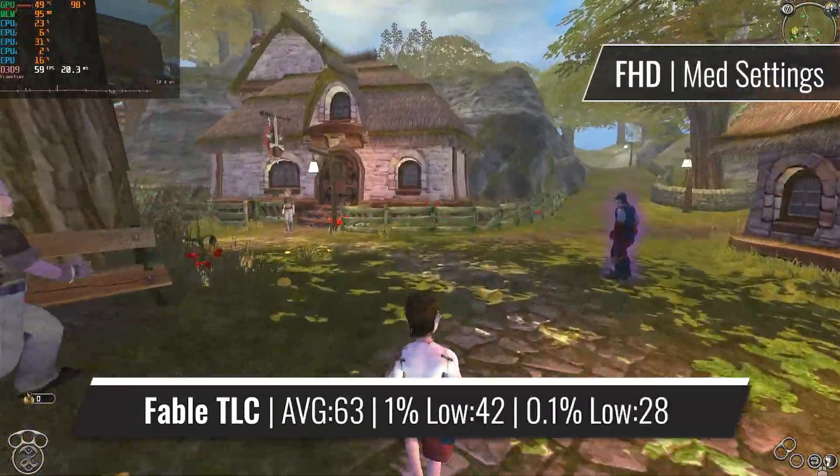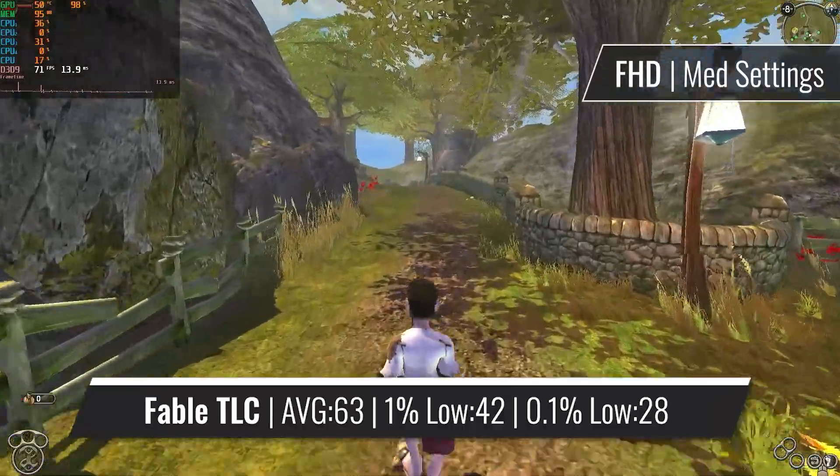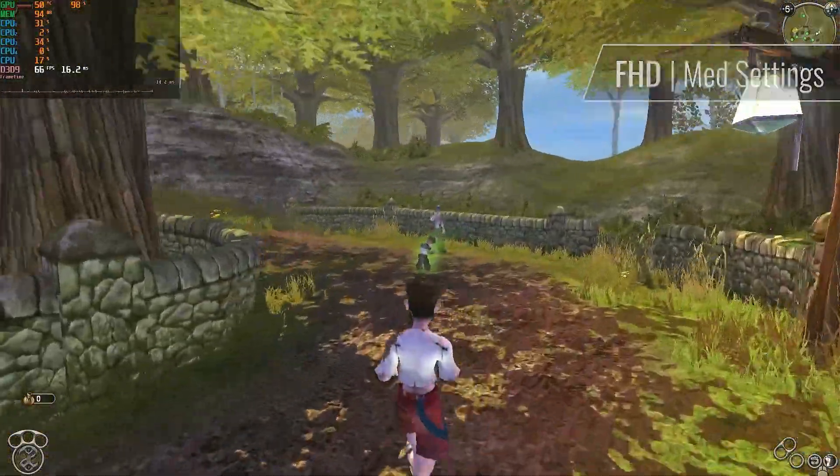Starting things off with a surprise: Fable running at 1080p with the slider set to somewhere in the middle, giving in return a more than excellent result of over 60fps on average. The 6450 is starting out strong — let's see if it can maintain this throughout the benchmarks.